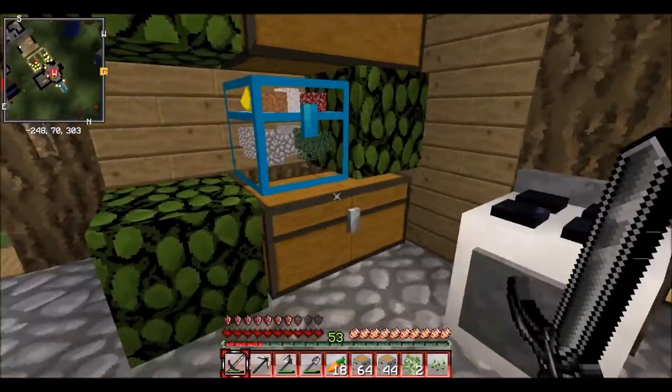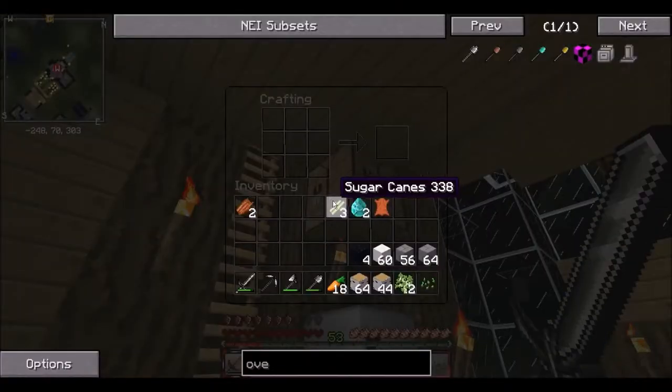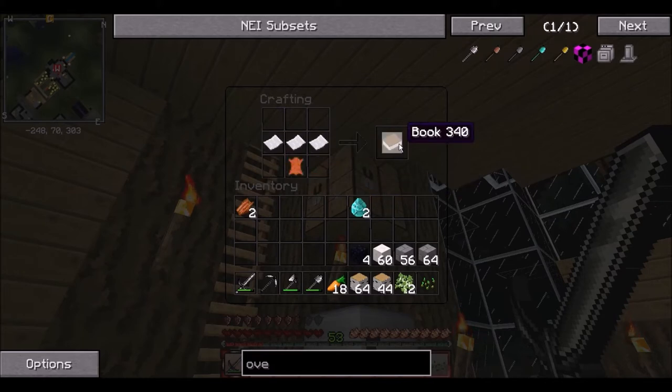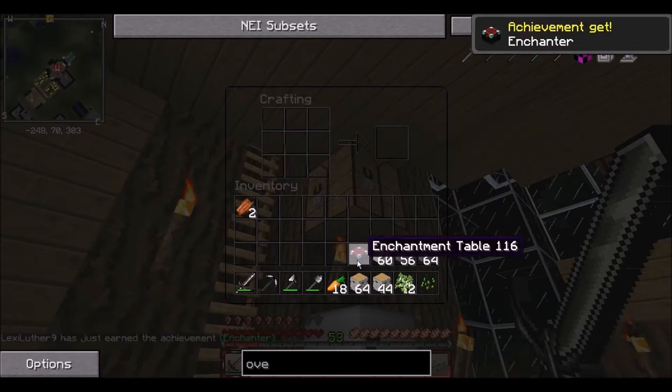This episode I wanted to make an enchanting table. So let's just get one leather — one, two, three — and make this book. Then we'll make the enchanting table. That goes in the middle. There we go. Achievement: get enchanter.